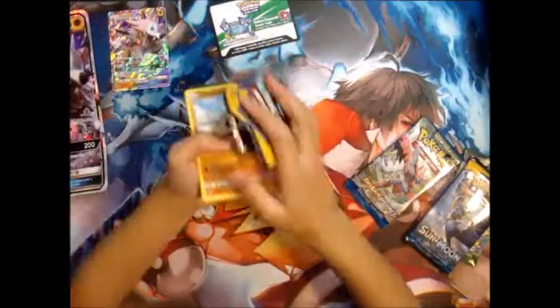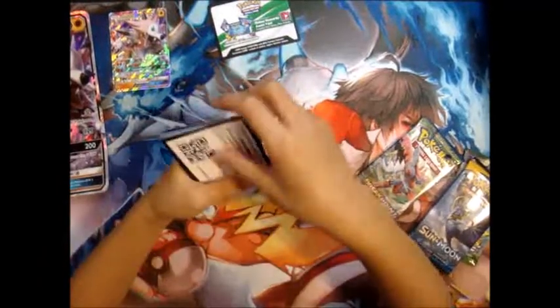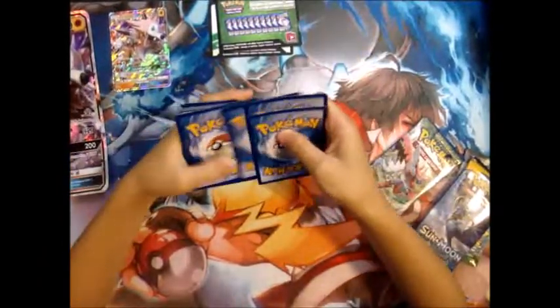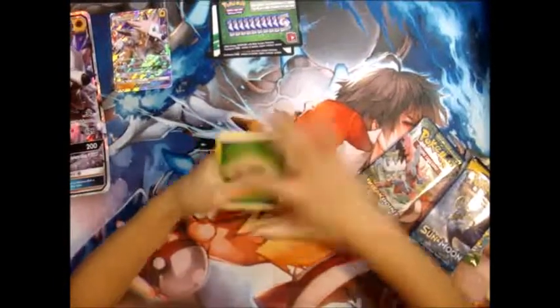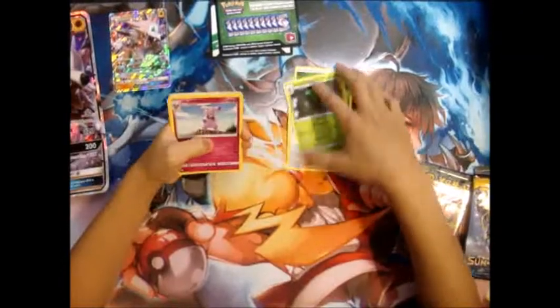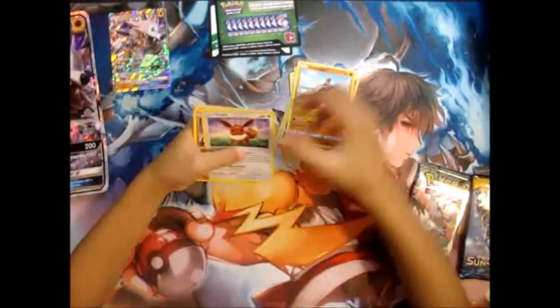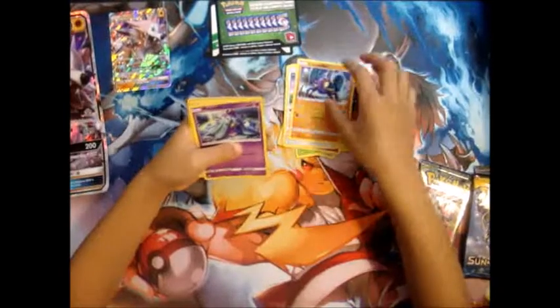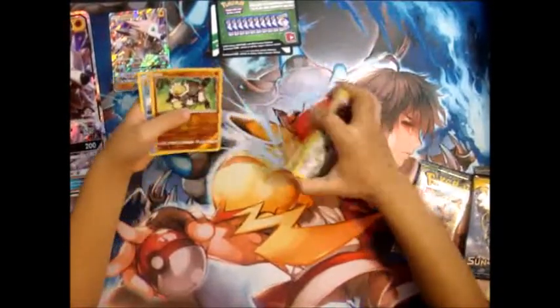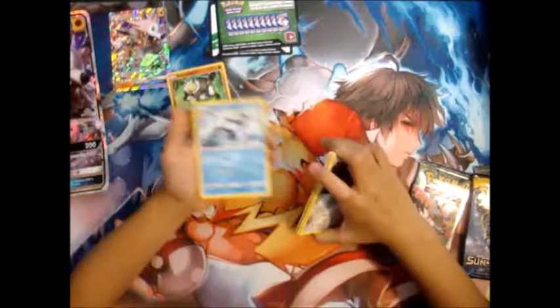I'm opening the Sun and Moon pack first. Green code. 4 from the back: Grass Energy, Team Skull Grunt, Metapod, Granbull, Sandygast, Eevee, Crabrawler, Marowak, Alolan Diglett, a Passimian Reverse, and a Golduck.